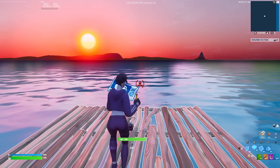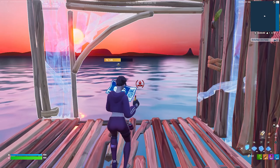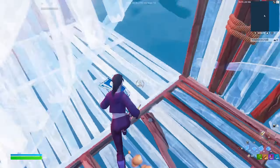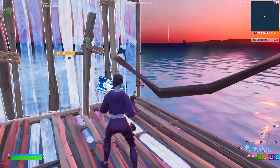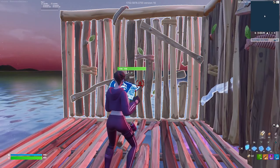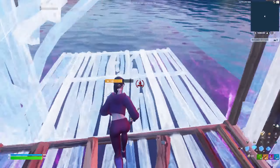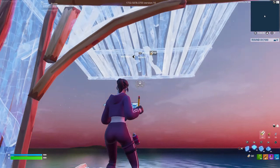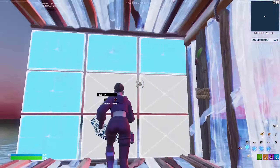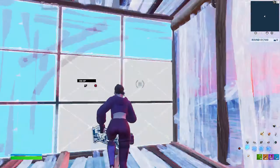In full speed the drill looks like this. What this drill does is help you practice crosshair placement — all you have to do is bring your crosshair from here back to here, without worrying about placing all the other builds. After you perfect this drill, practice putting floor, floor, then walls — so it's floor, floor, walls, then edit. Keep practicing this piece by piece.